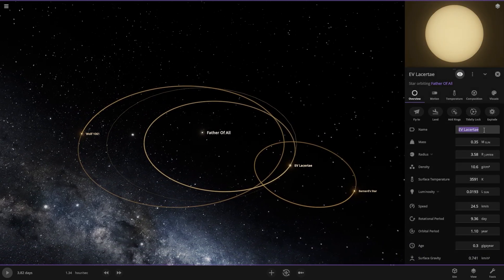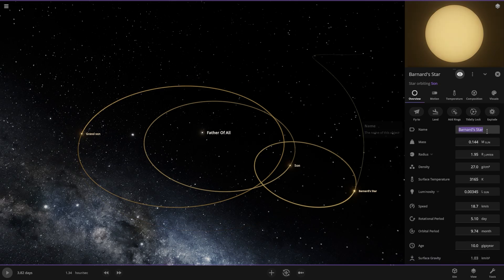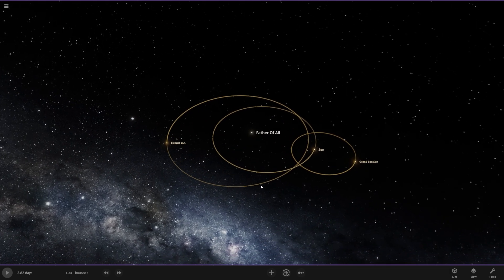So let's rename this one 'Son,' and this one 'Grandson,' and I'm going to rename this one 'Grand.' So this is our four-star system here: one, two, three, and four.